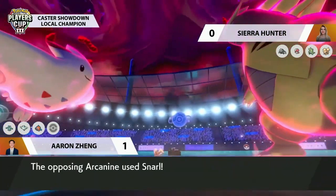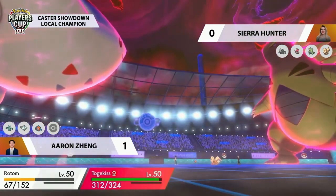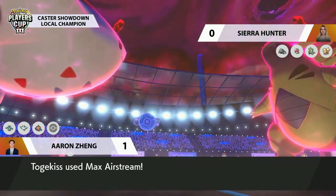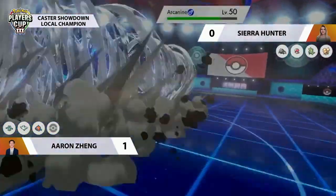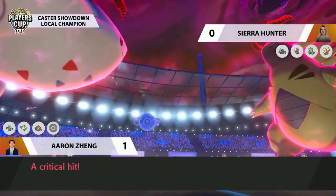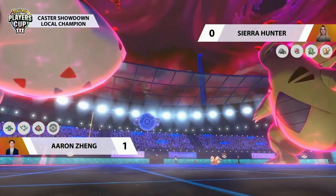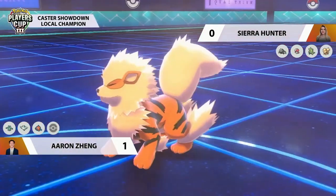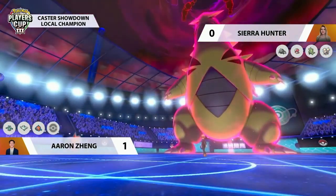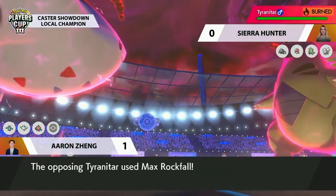The Pokemon to keep an eye on is Arcanine — the sun is up, opposing side has minus one special defense. If it's a special attacker with Flamethrower, that's going to stack and do a huge chunk. But instead it goes for Snarl. Togekiss says 'don't disrespect me' and goes for a Max Airstream — gets a critical hit and picks up the KO against Arcanine! Sierra loses that Snarl support. Rotom manages to hit a Will-o-wisp onto Tyranitar, burning it and reducing its attack stat.